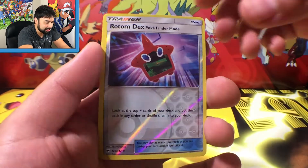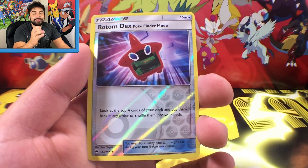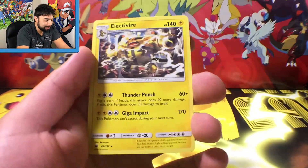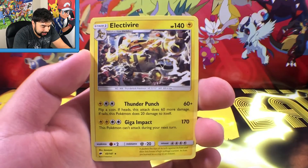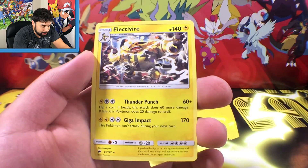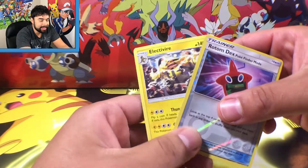Sorry guys, that's kind of hard to read because of the shine and I'm looking through the camera right now. The final card of this opening — come on, can we get that hyper rare Charizard? It's going to be a regular rare Electivire with Thunder Punch and Giga Impact. Nothing too crazy out of this pack guys.